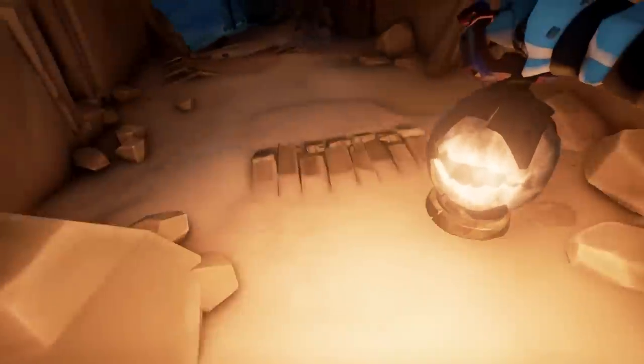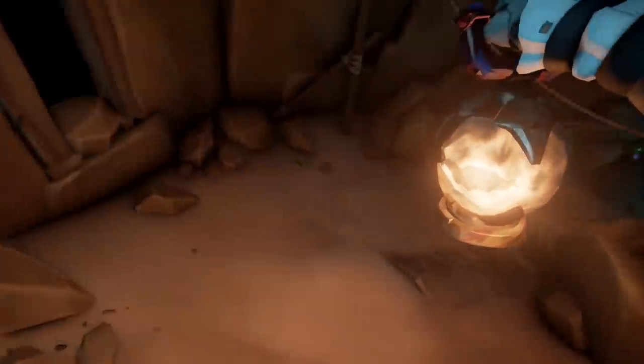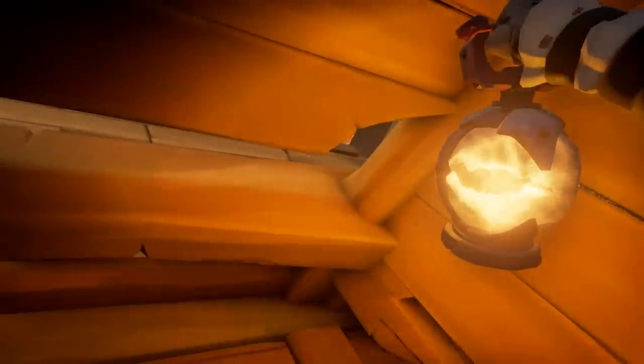Now, how these gems work is when you log into the game, it will pick one of the three at random, and that one will spawn. Which means you can go to it and pick it up. If you look at it, press the Interact key, you'll pick it up. Now, there's no prompt for this, and there's no actual way of tracking or notification or anything.